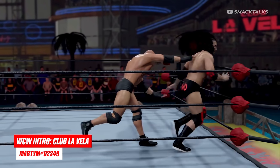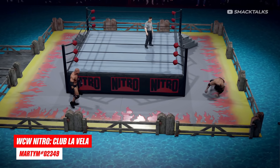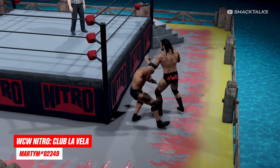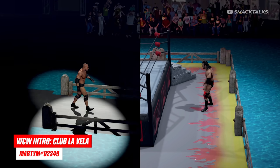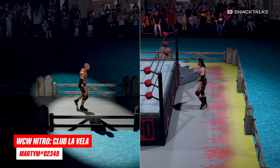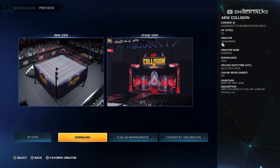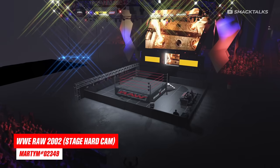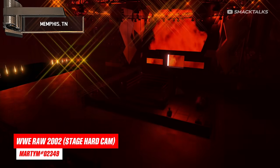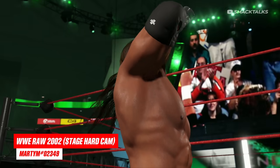Before we move on to the next set of superstars, let's talk arenas. Marty M has just released a bunch of new modded arenas, with the standout being WCW's Club La Vela, which sees the ring floating in the middle of the pool. Even if you're not familiar with WCW shows at Club La Vela, you'll probably recognise this arena due to its similarity to the Southpaw arena in WWE 2K20, as this is the arena the DLC was based on. Marty has also teamed up with arena creator Jenna to offer up a host of AEW arenas, all with fully working Trons. Also available are several hard cam arenas that see the stage placed behind the ring, as Marty was able to remove part of the crowd and place the stage there, giving a smaller arena with the stage in the background.